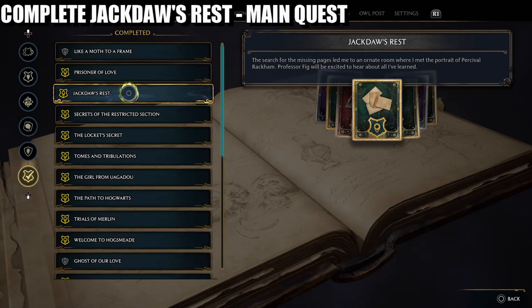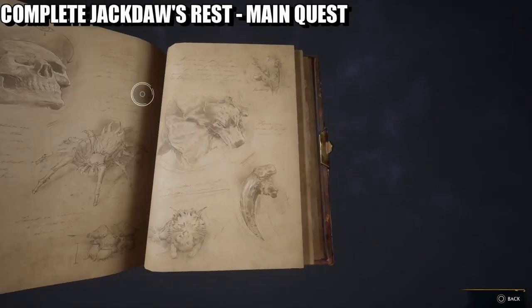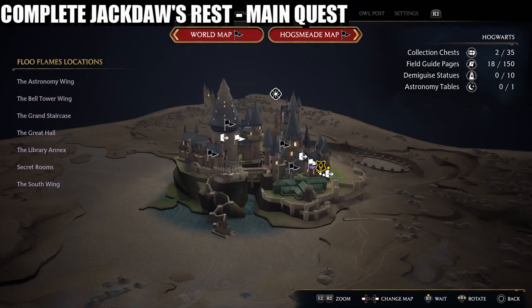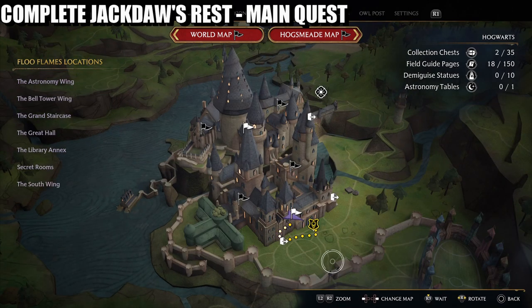Once you have completed Jackdaw's Rest quest and been to the map chamber, once you leave the chamber and go to Hogwarts, you will unlock the mission flying class. This is the progression you need — you must complete this mission to unlock the broom so you can fly around the world.